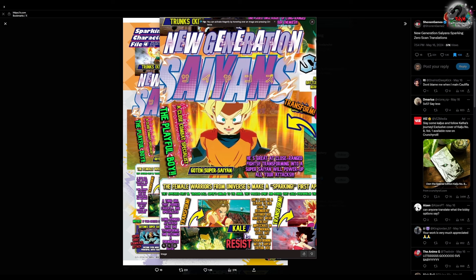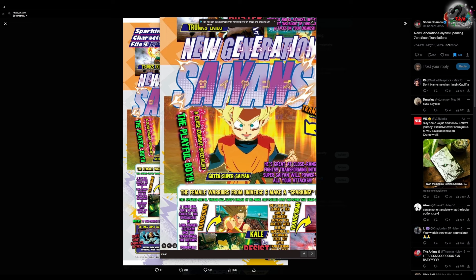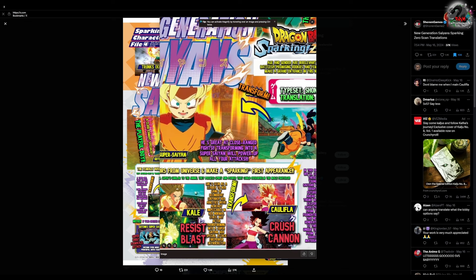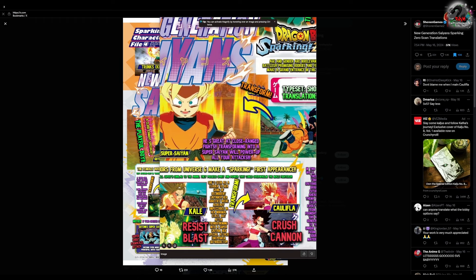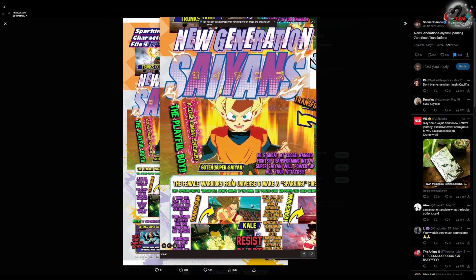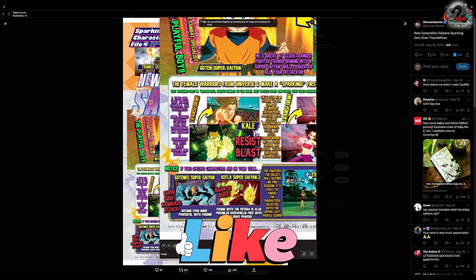Next we've got Goten — his normal form and Super Saiyan form. This is his Headbutt Assault attack that he did on Trunks in the World Martial Arts Tournament. It says he's great at close-range fights, and transforming into Super Saiyan will power up all your attacks. Close combat specialist — the playful boy Goten in Super Saiyan. Nothing too much there.